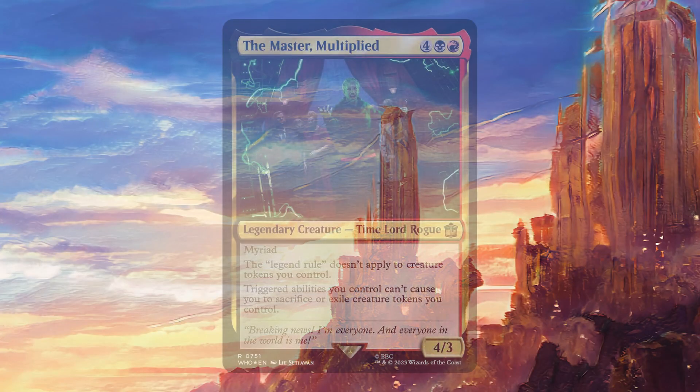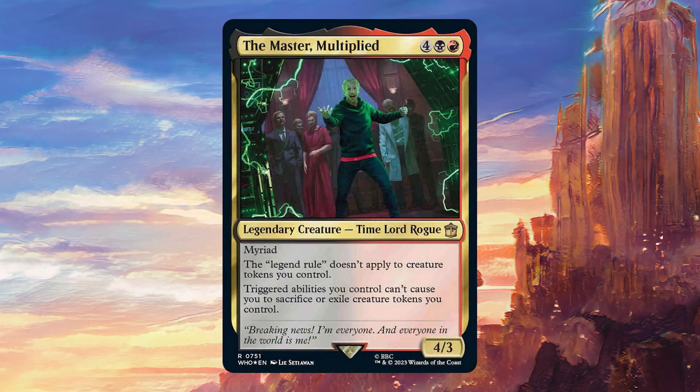Today we're going to be talking about The Master Multiplied. For four colorless, one red and one black, it's a legendary creature — Time Lord Rogue 4/3 with Myriad. The legend rule doesn't apply to creature tokens you control, and triggered abilities you control can't cause you to sacrifice or exile creature tokens you control.